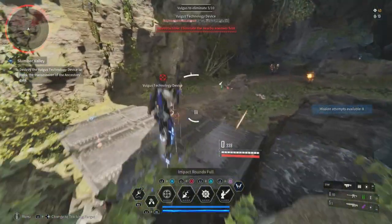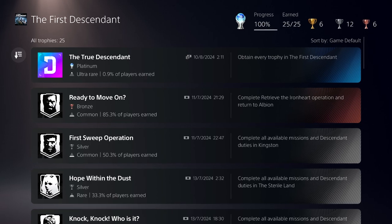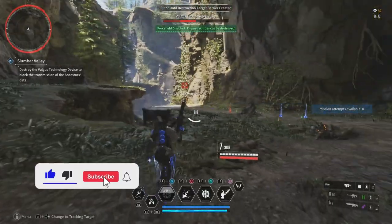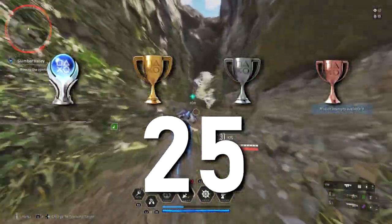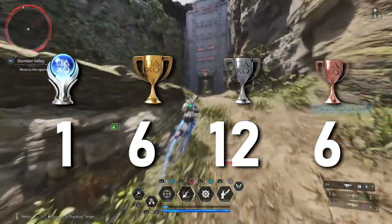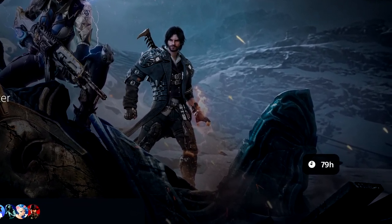Hey, how's it going guys, it's Zedai here. Today we will be going through all of the trophies that I have achieved within The First Descendant. I want to say straight up front this game took me a while to get, even though there are only 25 trophies in total — one is the platinum, six gold, twelve silver, and six bronze. By my goodness, this game is a very, very big grind.